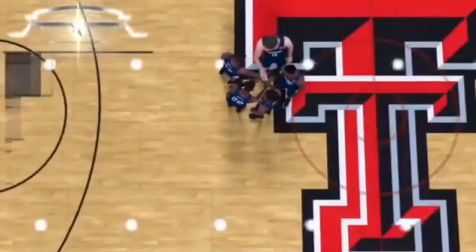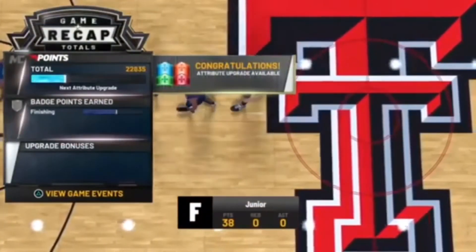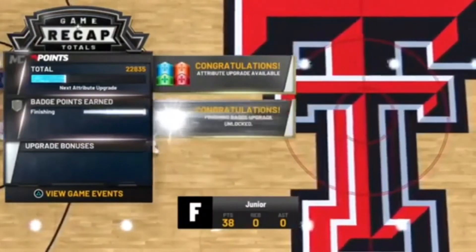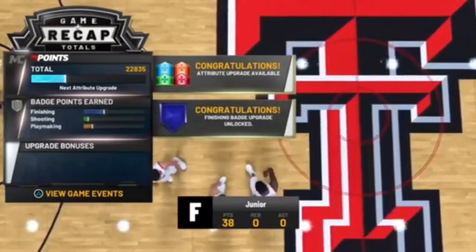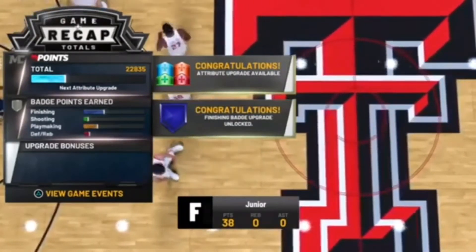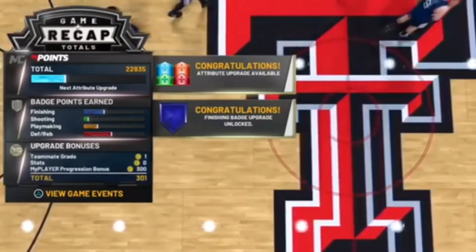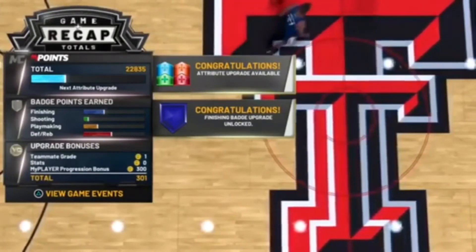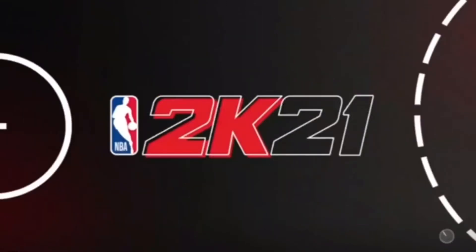If you guys are asking how to get to this game quicker, all you gotta do is just foul out of your games and go straight to college. Now for the third time, just to see the badge progress — you're going to see 25 seconds left again. There's 22,000 here — 18 to finishing. In this case I get two badges to finishing, and shooting is not that good because I didn't try to go for shooting in this gameplay. You guys understand the point: three gameplays of the same game coming in at 25 seconds, and the badge progress goes up every single game, multiplying, and the attribute progress tripling — it's up to 24,000 at this point.